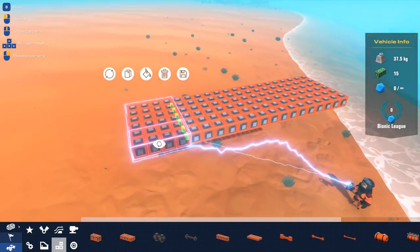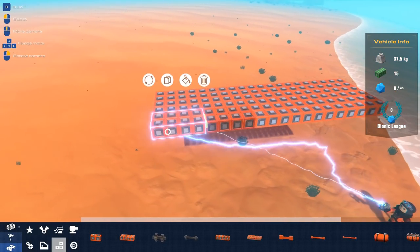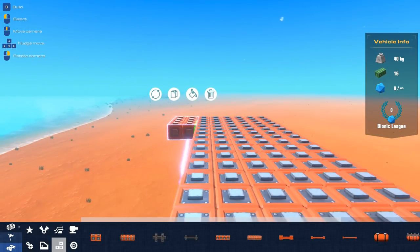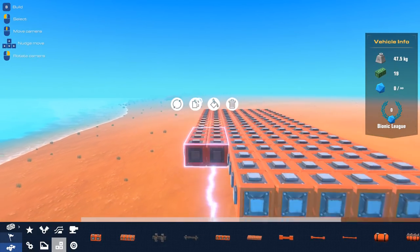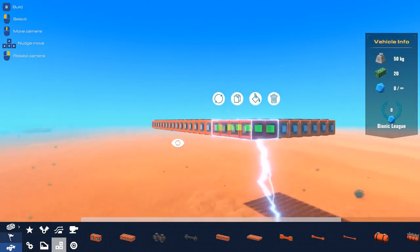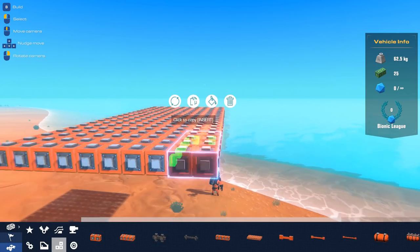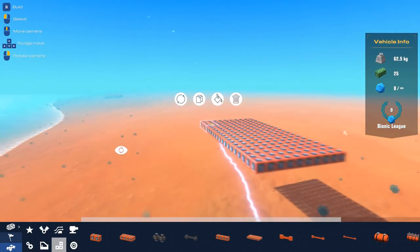Alright, so first things first, I'm going to try and make a nice little base here. Let's pull down to one brick and then we're going to widen this by one right now. I want to make sure this is pretty wide so it's more stable in the water. Because if it's thin — from what I've found in boats in this game anyway — thin boats are very hard to stabilize. As in the real world, obviously.